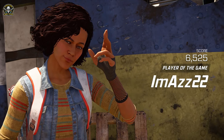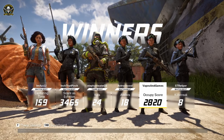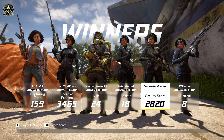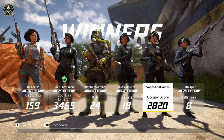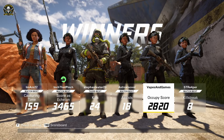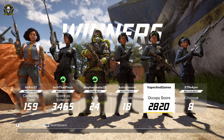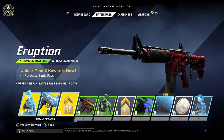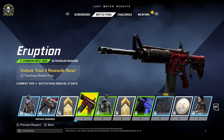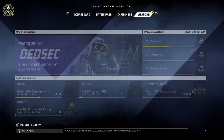Player of the game — I went 22 and something. Occupy score 28 to 20 — not bad at all for a first game, we'll take that. So you earn rewards by purchasing the battle pass. Obviously free-to-play games do have battle passes, and sadly a lot of paid games do too these days, but I do not mind battle passes in free-to-play games — I think that is fine.